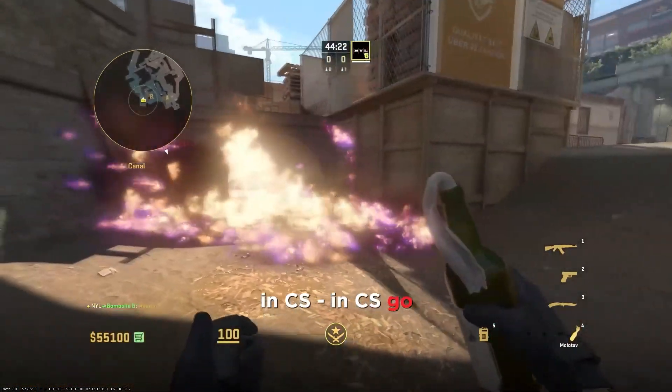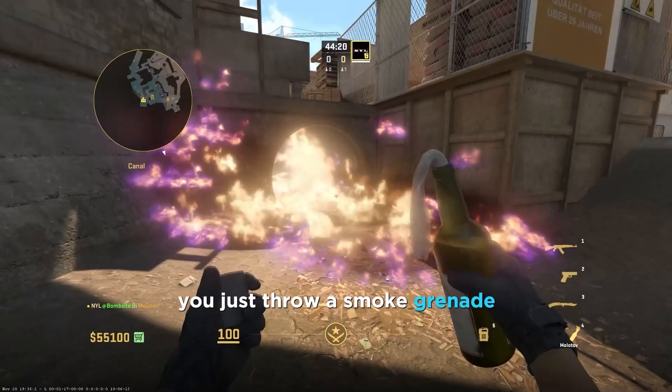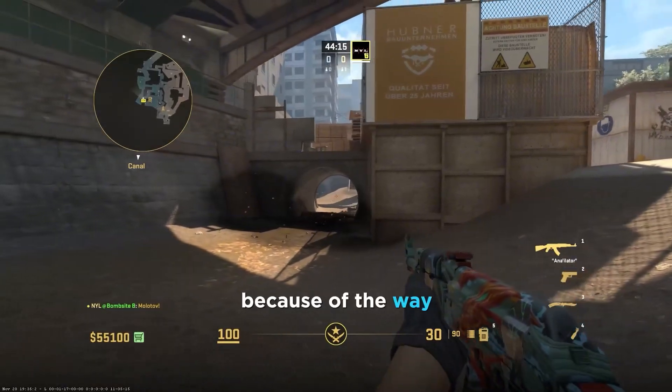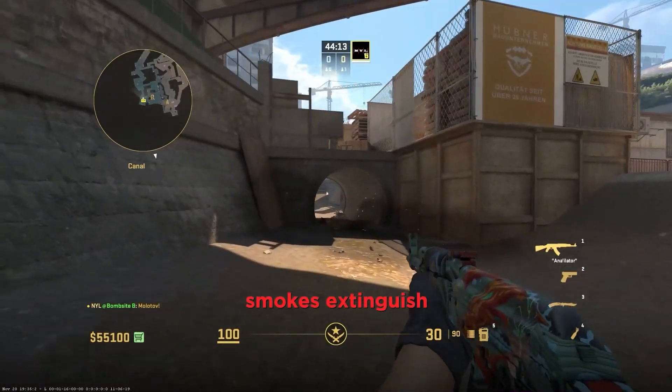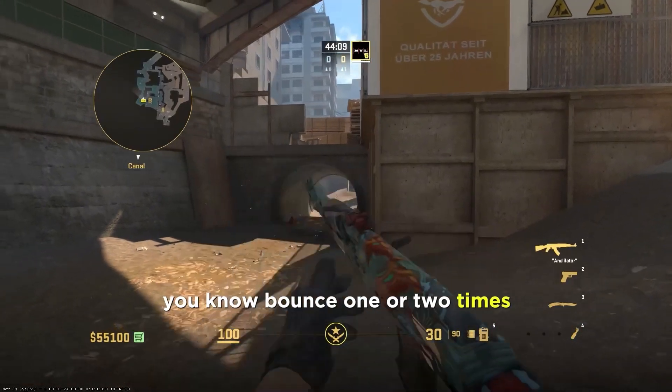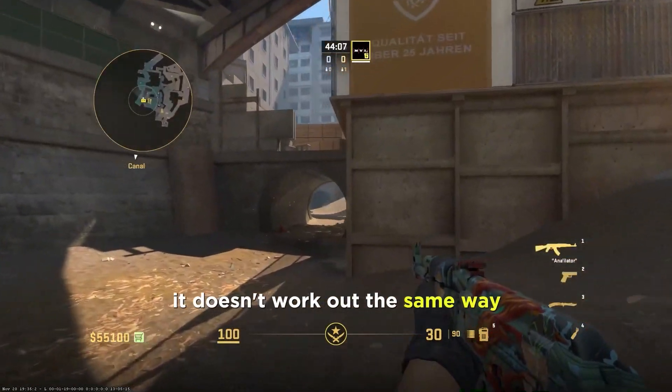In CSGO you'd just throw a smoke grenade and that would be the end of it. But in CS2, because of the way smokes extinguish molotovs — they have to bounce one or two times — it doesn't work out the same way.